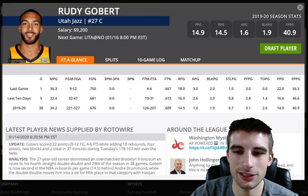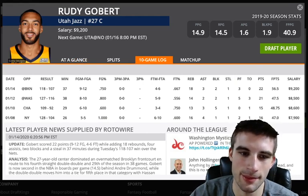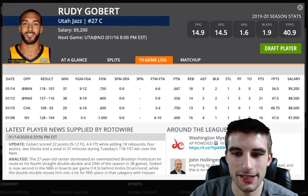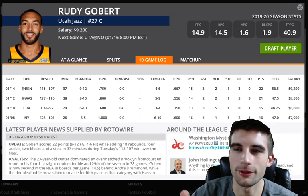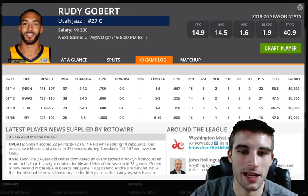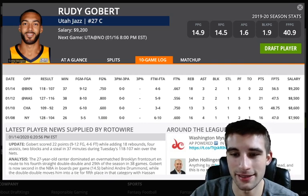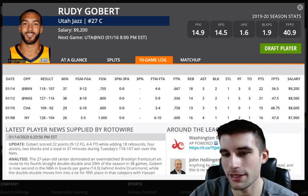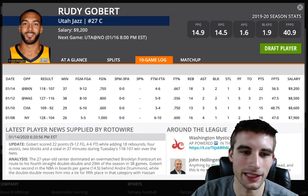Rudy Gobert is a little bit overpriced here. I don't like paying $9,200 for him. He did smash in the last game versus Brooklyn — 37 minutes, 18 boards, 22 points, almost a 20-20 game. He gets a pretty good matchup versus New Orleans, but Derek Favors is going to be back in for this game as one of their better defenders. He's had 50-point upside recently — 56, 47, 48, 47 the past four games. But at $9,200, I'd rather just drop down to some of the cheaper plays, so I'm probably going to pass on Rudy Gobert.